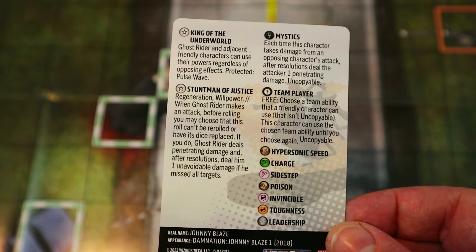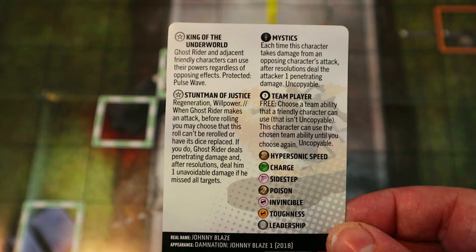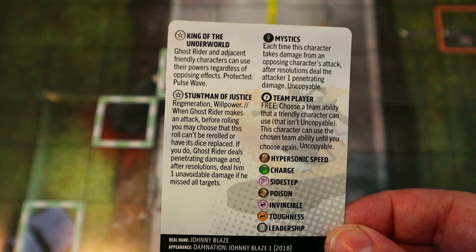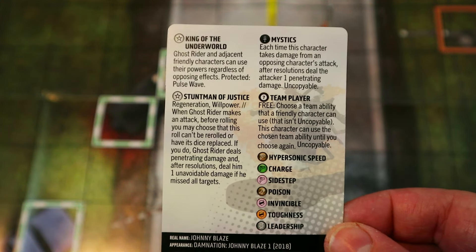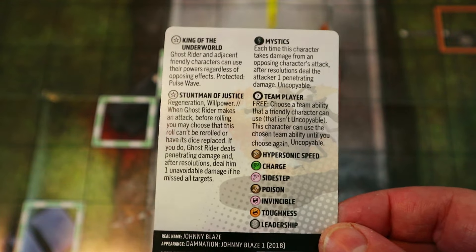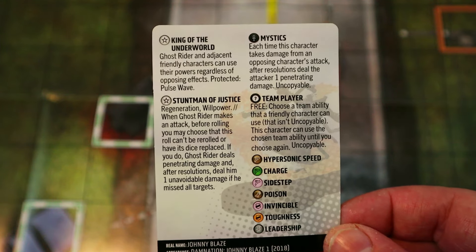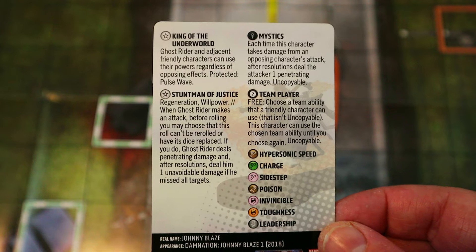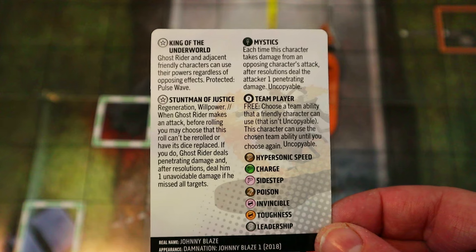It's just such a great effect — being able to be protected from anything that stops you from using powers. Note that it isn't the same as penetrating damage getting around reducers — if they hit with Exploit Weakness when you have Impervious, that's penetrating damage and Impervious can't reduce it, but that's not preventing you from using the power. Still, it's a very powerful trait. He also has a Stuntman trait giving him Regen and Willpower, traded, so he can always Regen if he needs to.